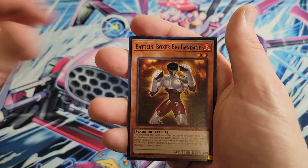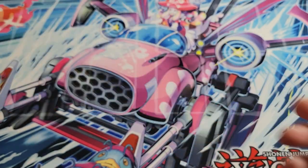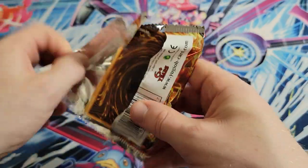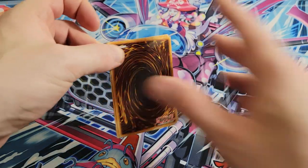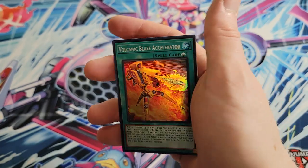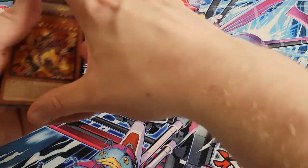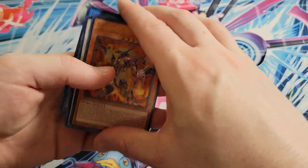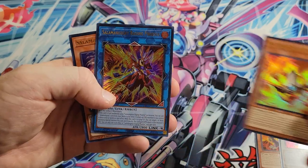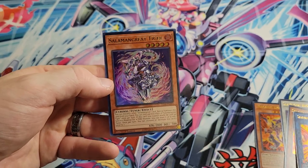We're down to the last two packs. We got Battlin' Boxer Big Bandage, Shadow Reload, and a Scattershot. Last pack — is it the Ghost Rare? Hopefully — I think we're due one. Volcanic Shell, Chief Second, Volcanic Blaze Accelerator to wrap us out, and nothing in the back. So we did manage to get five Ultras: Volcanic Emperor, Burst Griffin, Salamangrate of Fire — the best in the set — Salamangrate Raging Phoenix, and Salamangrate Tiger.